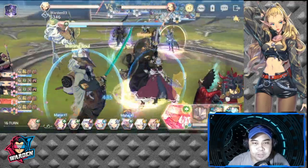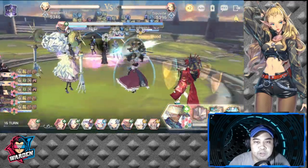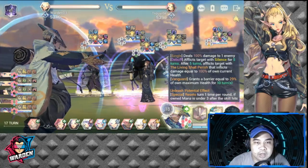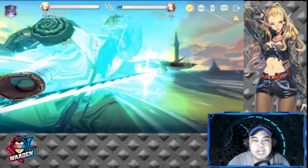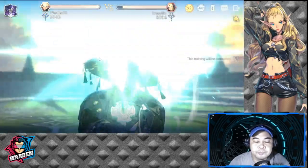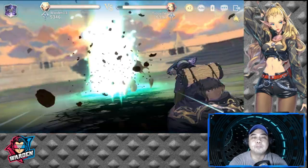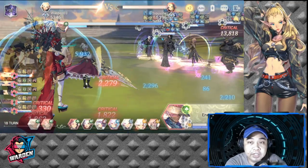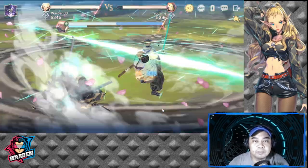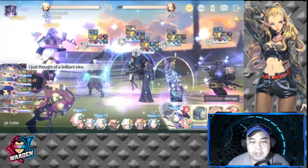I use another S2 to keep ourselves healed and defended. Schmidt is next — I wasn't able to silence him, so he'll use his S2. I still have another turn so I'll silence Schmidt so he only uses basic attacks. This is what I hate — double heals from Rudely and Talia.